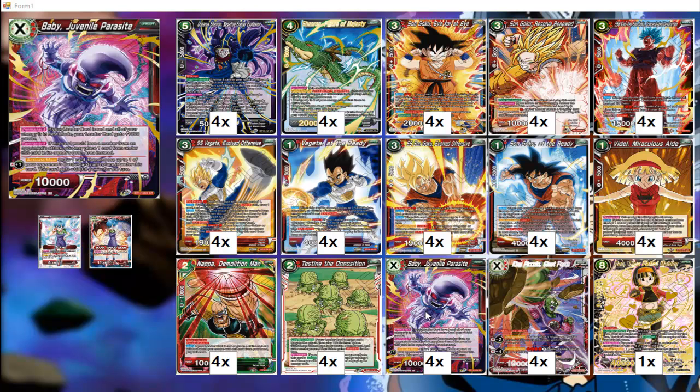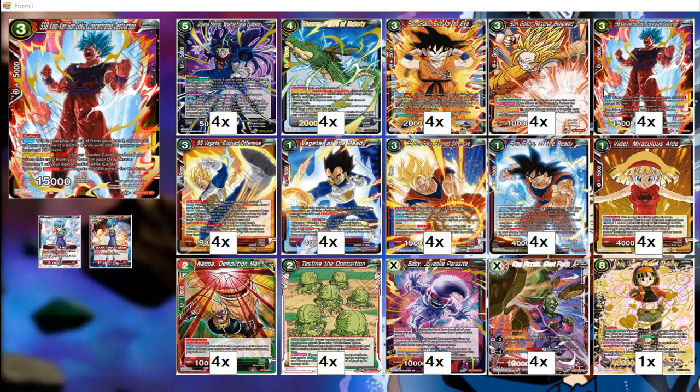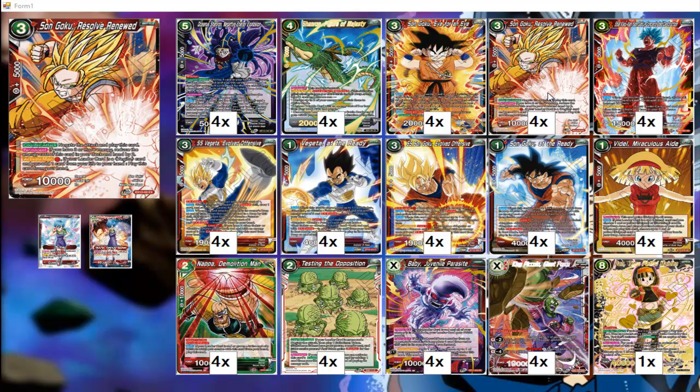We have the Videl engine, where we can use Videl to recycle our Saiyans, like our Kaioken Goku, so we can keep board wiping our opponent. His active main: pay two red energy, discard him to the drop to target a battle card ignoring barrier and minus 5000 power. That's our barrier hate for problematic situations. Goku Resolve Renewed can negate an attack and then becomes a blocker — a 10K blocker because of Bulma's effect, since she makes all red Saiyans blockers. You can recycle him so you can negate an attack, block an attack, over and over — potentially stopping two attacks with him.